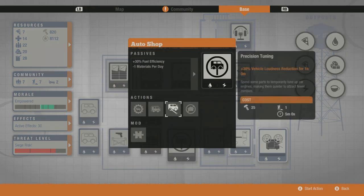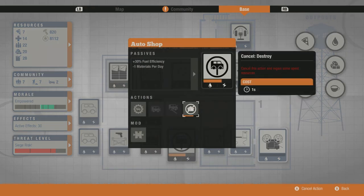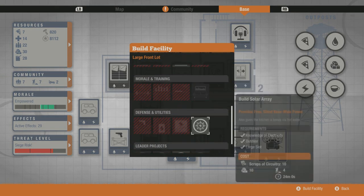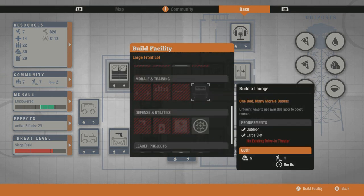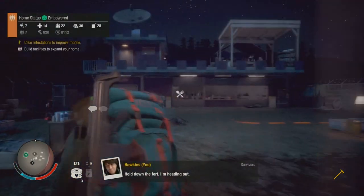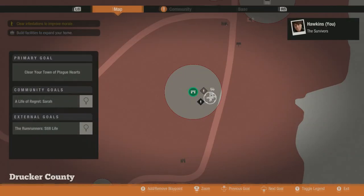What you're gonna need is a large slot available. I'm gonna go ahead and get rid of this auto shop. Once you have a large slot available you then want to build a lounge. Well, I can't build a lounge in this drive-in theater, so I'm gonna switch it up. I was staying in this area to show you that you can level all skills - I'm gonna go find another base.